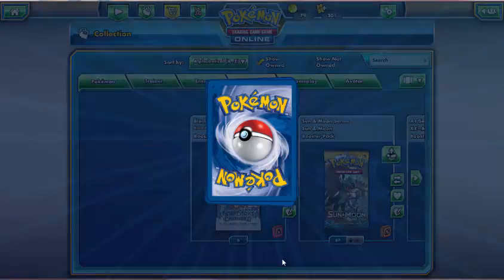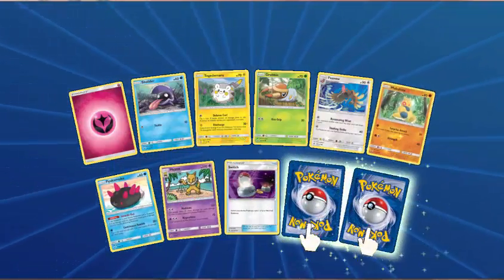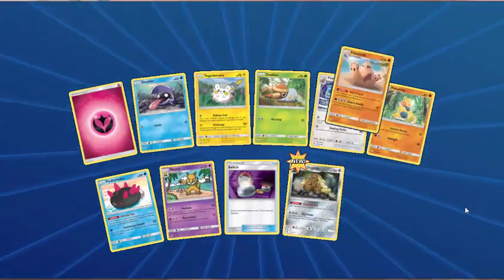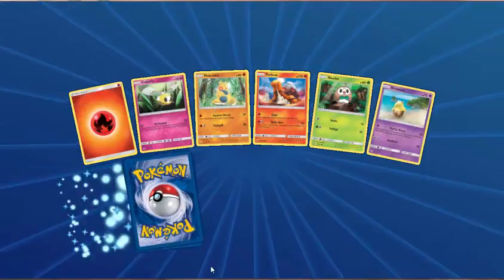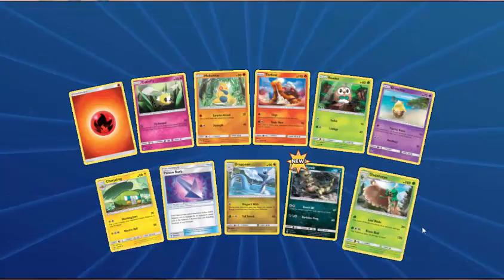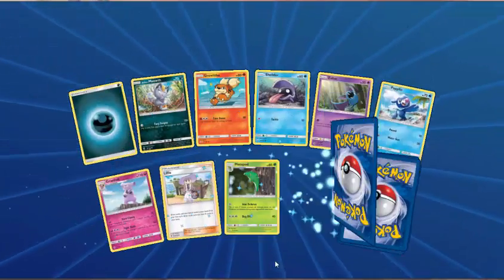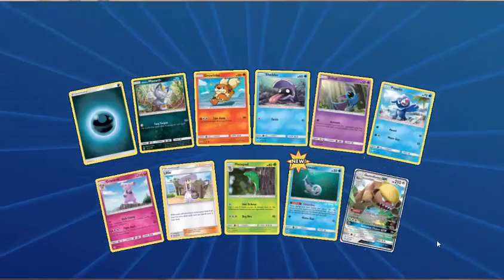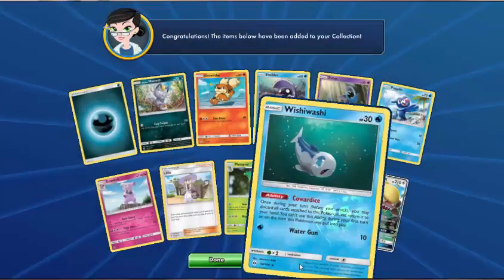Next pack — Fairy Energy, Shellder, Togedemaru, Grubbin, Ferow, Makuhita, Pyukumuku, Hypno, Switch — Reverse Holo is Alolan Dugtrio. The rare is Palossand. Fire Energy, Cutiefly, Makuhita, Torkoal, Rowlet, Drowzee, Chargerbug, Poison Barb, Dragonair — Reverse Croconaw. And Decidueye. Next pack — still want gold. Dark Energy, Alolan Meowth, Growlithe, Shellder, Zubat, Popplio, Grubbin, Lily, Metapod — Reverse Wishiwashi. And — Gumshoes GX! Not the full art, just the regular. Gumshoes GX evolves from Yungoos — that's the one where you can have your opponent reveal their hand. Pretty cool! I pulled the full art of this from my actual real life booster box.